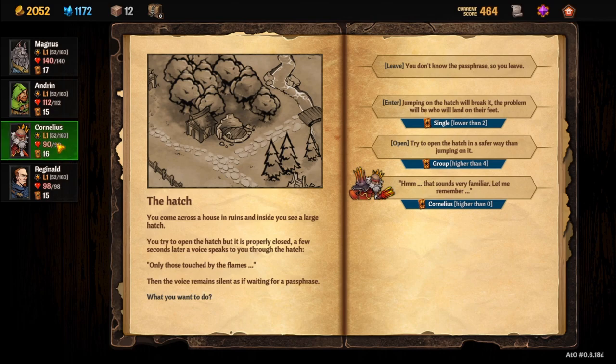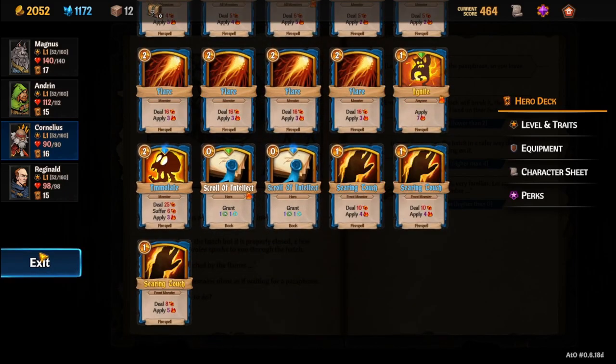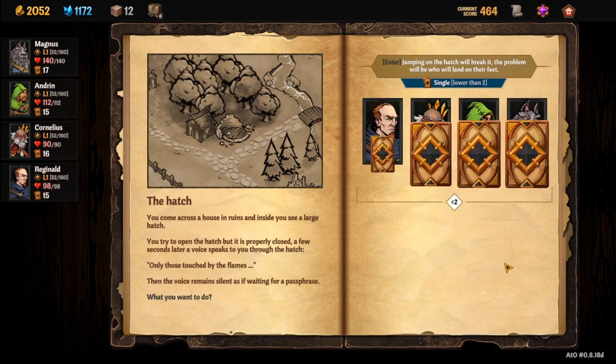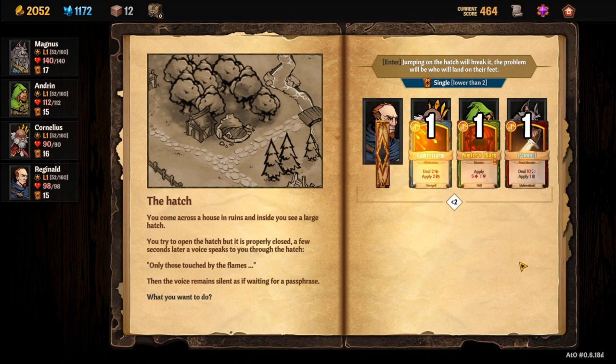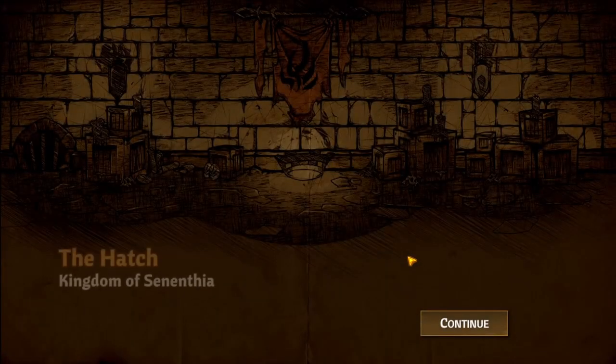If you have Cornelius, you get an extra option in the hatch. He needs to roll higher than zero, so it's basically guaranteed. I recommend unlocking Cornelius before you try to unlock Flamey. If you need to know how to unlock Cornelius, I have a guide on unlocking characters. We got all successes — we're into the hatch.